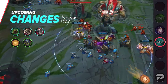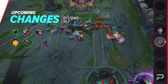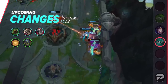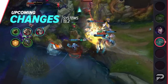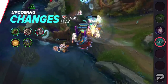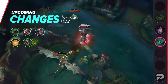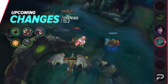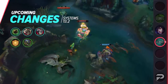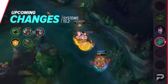Having the option to transition into such a build mid-game is a huge advantage. If you see that an enemy diver or assassin is getting fed, you can take a safer approach to the game by working towards a big overshield you can stay cozy in. Buffs to Chemtech Drake are pretty straightforward — you'll gain more tenacity and healing and shielding power for each one's lane, plus you'll get a little more value out of the Dragon Soul than before. This will help it keep up with the other dragons and make Chemtech Dragon games feel a little more exciting.